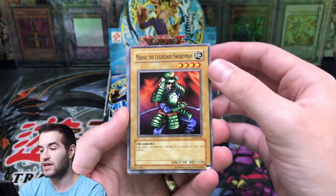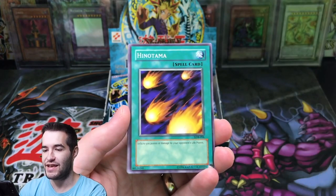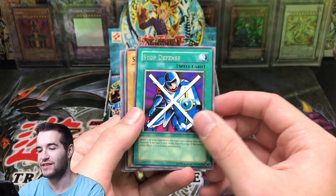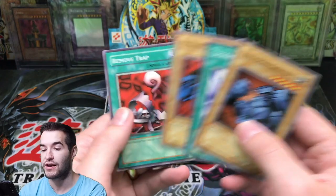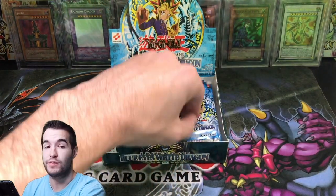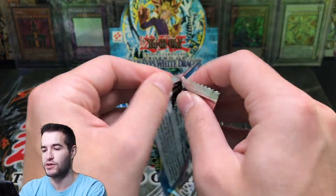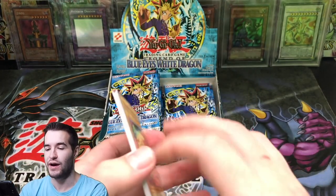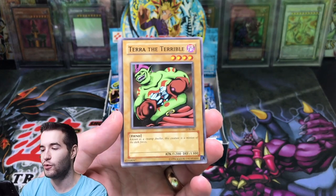Misaki the Legendary Swordsman, Man Eater, Inotama. Two Mouth Dark Ruler and a Stop Defense. If you want to support the channel, make sure you use my TCG Player and eBay affiliate links down below. All you have to do is buy something on there using my link — it doesn't have to be for my store — and it supports my channel. I'm really excited to be opening Legend of Blue Eyes again; it's so much fun. Can we pull a Blue Eyes White Dragon? I've never pulled one on camera.